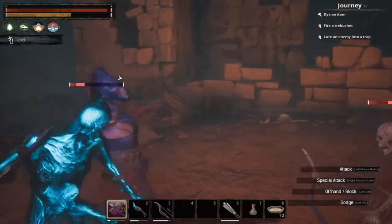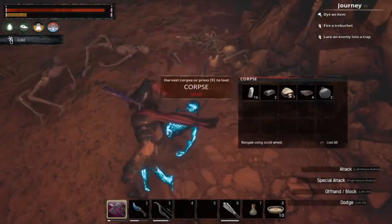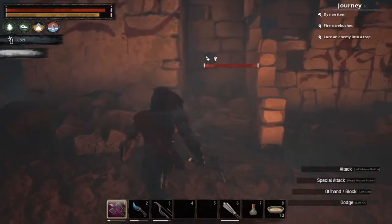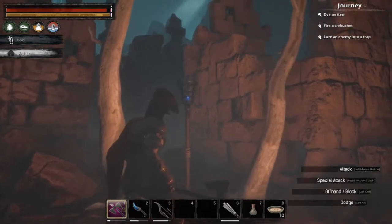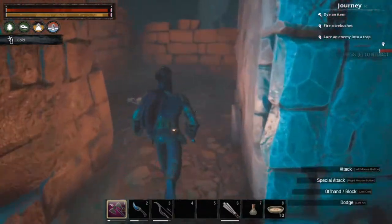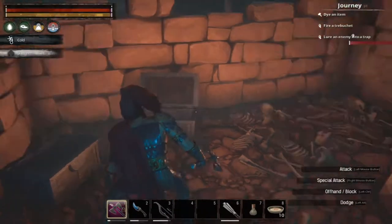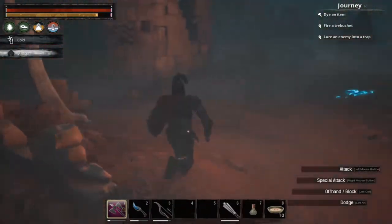I've gotten to the point where I've been over-encumbered fairly early in this dungeon and had to drop items I would have liked to keep. There are a couple more loot chests sitting right here — some just have standard loot, some are full of gold and silver.